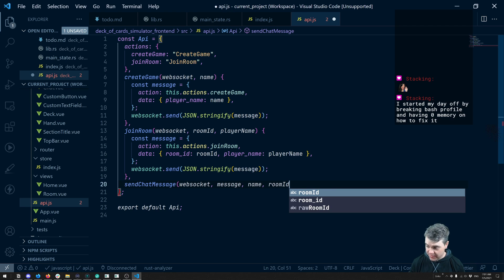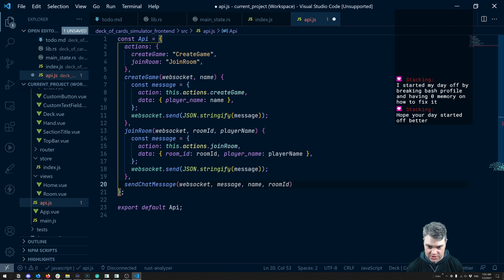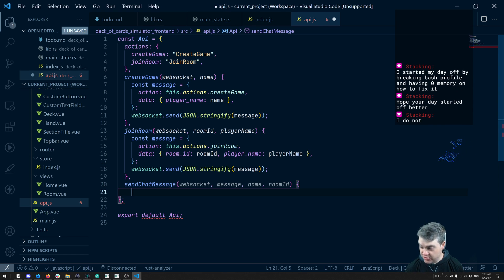You started your day off by breaking your bash profile and having zero memory on how to fix it. Oh, that's wonderful. I haven't yet broken anything — there's that — that doesn't mean I won't. I'm sorry to hear that. Do you put your bash profile, all your dot files, into GitHub? I've tried doing it before but I don't keep it in sync with GitHub, so it quickly became not a good backup.